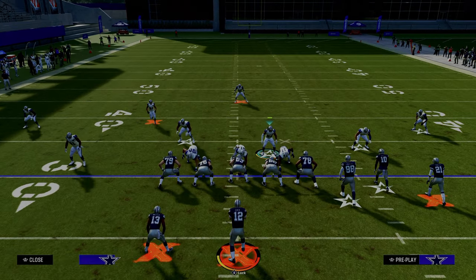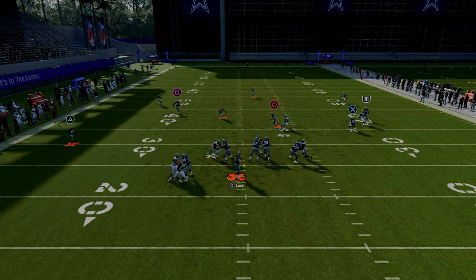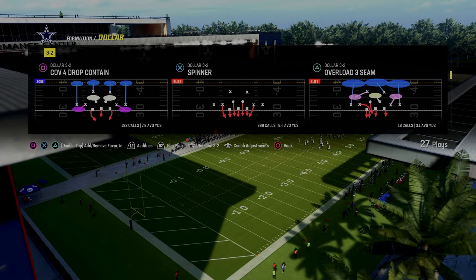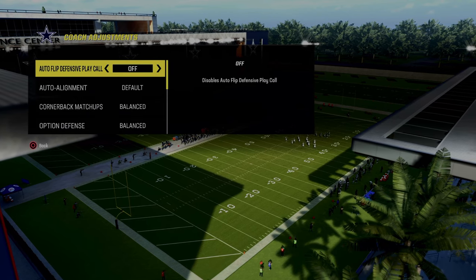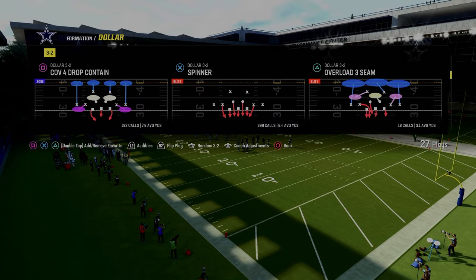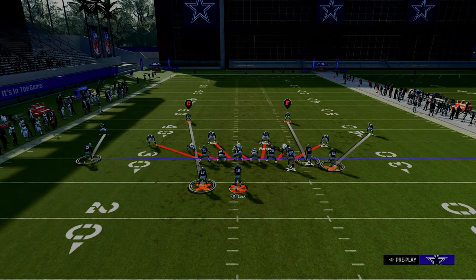The next blitz we're going to show you is also out of the dollar defense, and it's going to be a much better pressure system — the play Spinner. I like to recommend having auto flip off for this, though you can put baseline on. I think Spinner is the best blitz in the game by far, and the reason why is because of the blitz angles that are built into the play. What you're going to do is just pinch your defensive line.